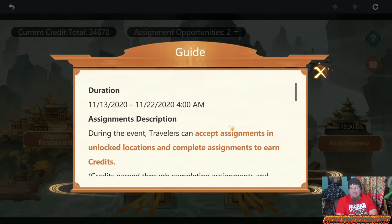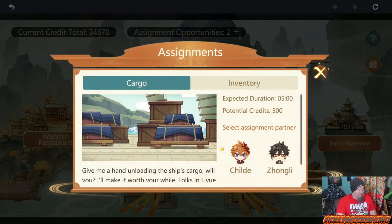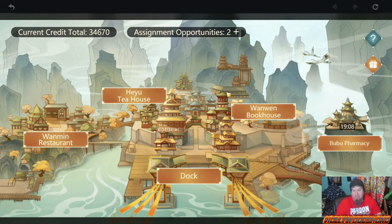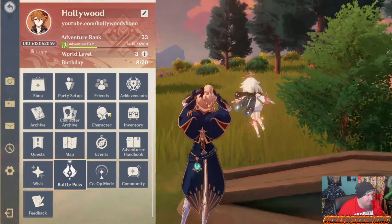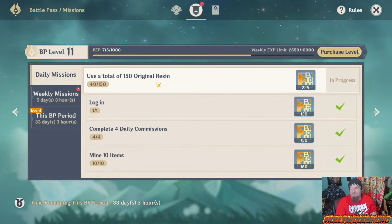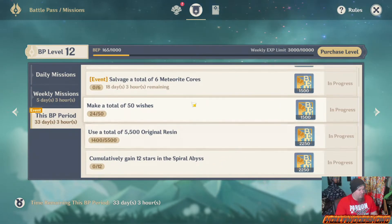The event lasts until the 20th, so there's a lot of leeway — even if you can only do one or two assignments a day and don't have time for dailies, you can just log in and do it. The assignments take 20 minutes, 15 minutes, 10 minutes, or five minutes respectively, plus the dock which is the first one you unlock. Also make sure you're doing your Battle Pass daily tasks: always use 150 original resin a day and go out of your way to complete the weekly missions. There is a grace period with the BP, so if you know you can't complete something, go ahead and turn in an alternative task.